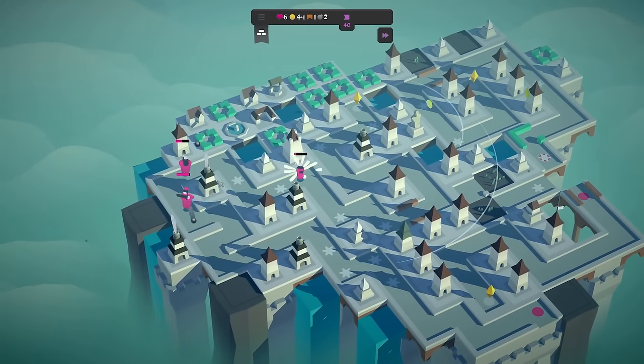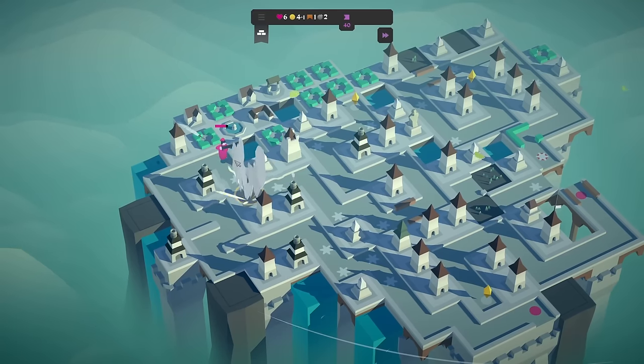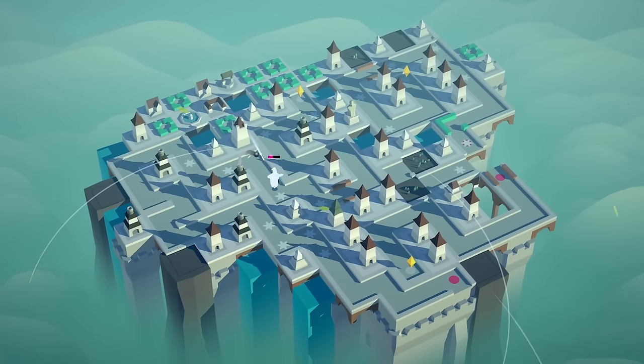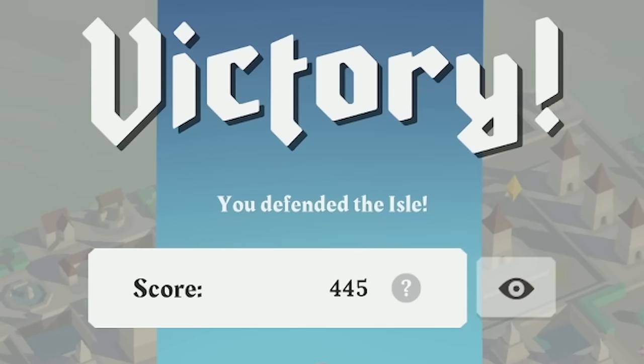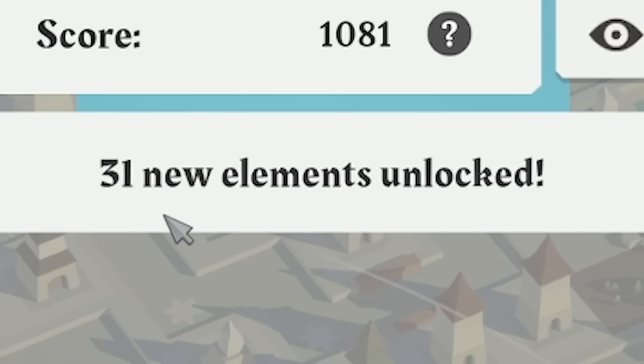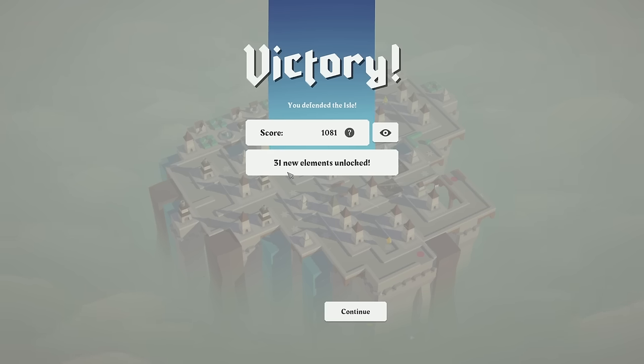Back over this way, we just got a bearded guy who's down and a knight to take care of. I think we've done it, guys — we've actually completed the next step of the game. Victory! We defended the aisle and we unlocked 31 new cards. So next time we're going to be playing with a load of new stuff.